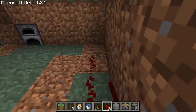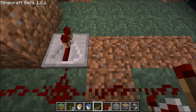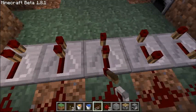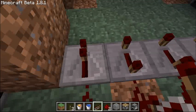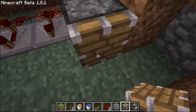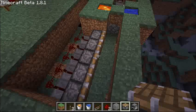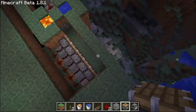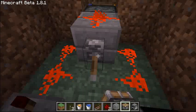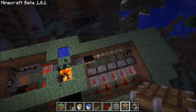Then you want a line of redstone repeaters here — put all of these on full delay. It's getting a little bit dark so I'm going to try and finish up quickly. Put your pistons facing outward toward where you want your bridge to go — I want mine to go over there so I have them facing out. Then all you have to do is flick the switch and start generating your bridge.